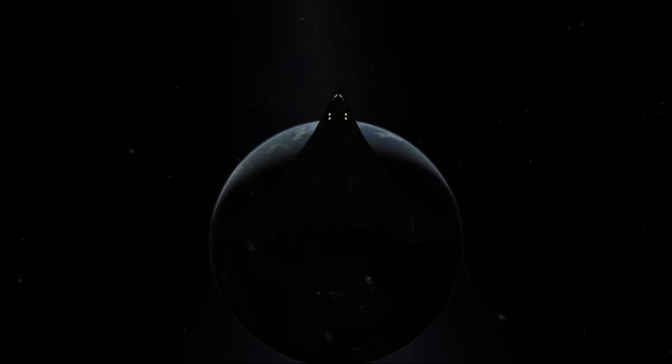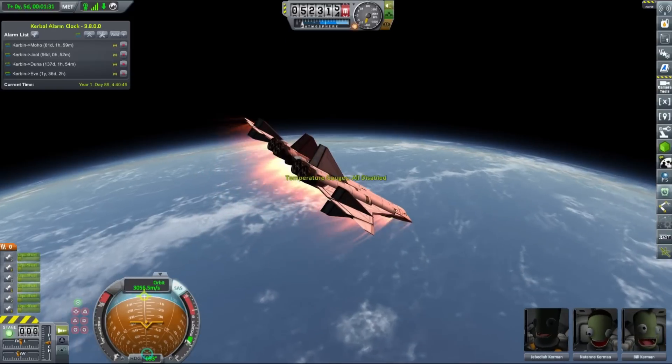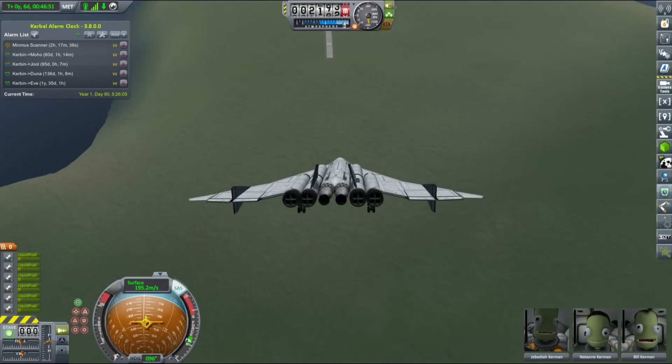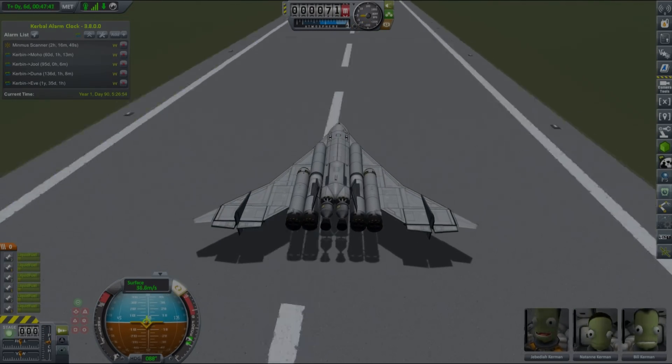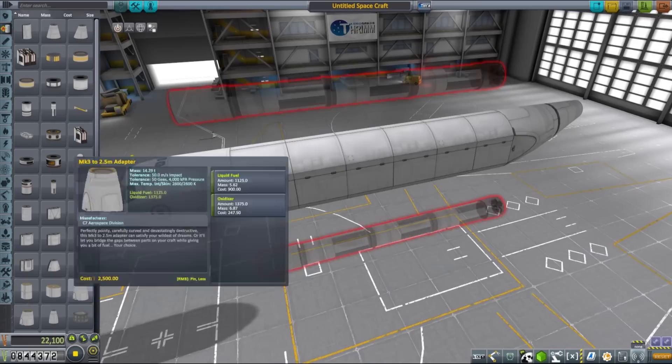Almost, because there's one more thing I'd like to do — and that is obviously a research space station around Kerbin. We have docking ports now so we can put a core of the station in orbit and expand it later. We'll need to build a cargo SSTO for this, so let's jump right into the space plane hangar and start building.